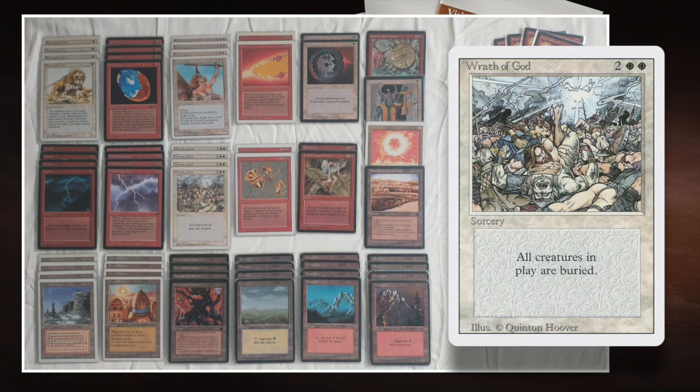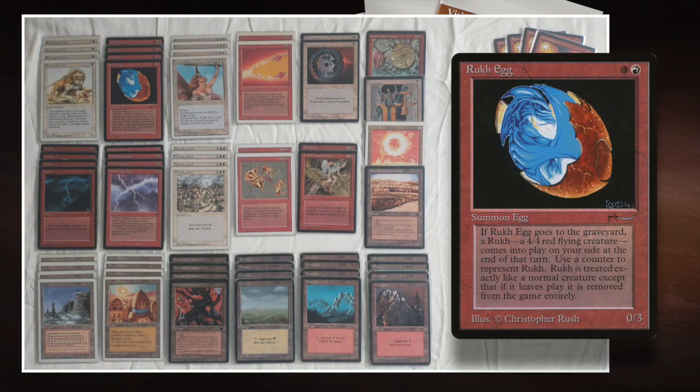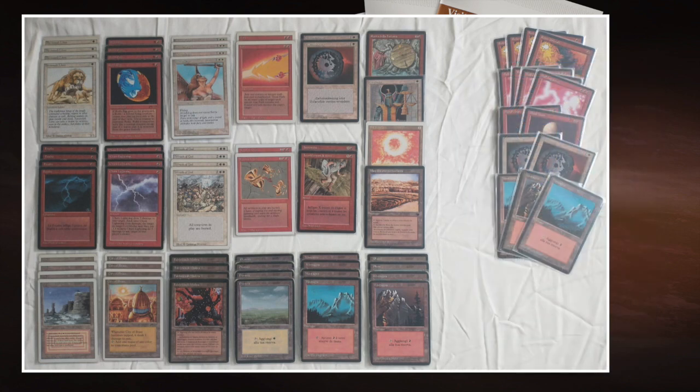Wrath of God is 2 white and 2 to cast, a sorcery from white. And it reads: all creatures in play are buried — so that means they cannot be regenerated. That's pretty important. And of course he's playing with Rook Egg. Rook Egg is a card from Arabian Nights; it's 1 red and 3 to cast for a 0/3 creature. The cool thing is that when it gets destroyed at the end of your turn, you get a Rook — a 4/4 flying red bird token. So if you've got Rook Eggs on the board and you play Wrath of God, you destroy all the creatures including your opponent's, and you get 4/4 flyers in return on your end step. That's a pretty good deal and that's the main synergy in this deck.